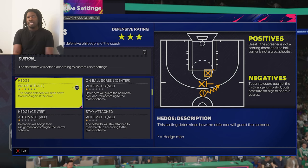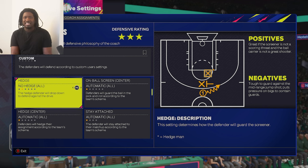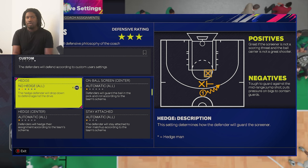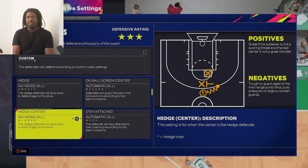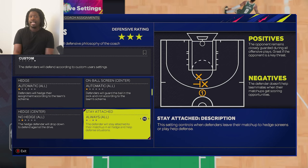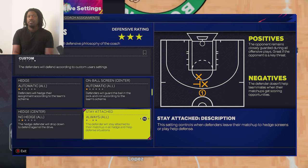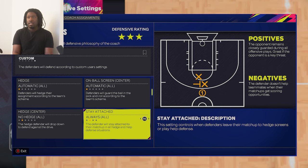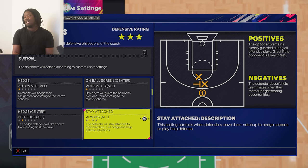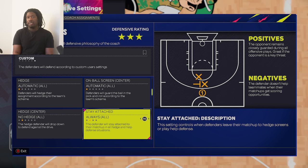I put no hedge because I don't want guys dropping to the rim all the time. I put no hedge with the center so I want them to drop down against the paint. Stay attached means you fight through the screens — say I had Kawhi on Steph Curry, they're not going to force a switch. He's going to stay on Curry at all times, so there's not going to be any switching.